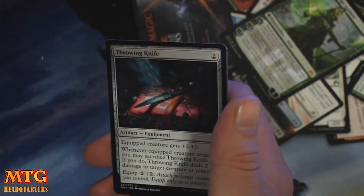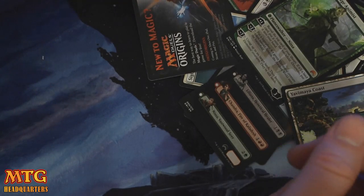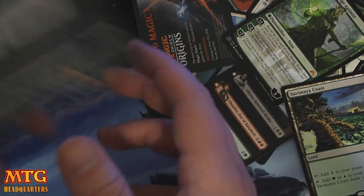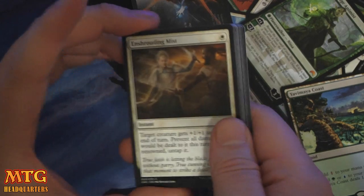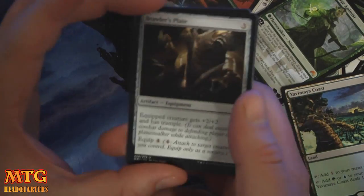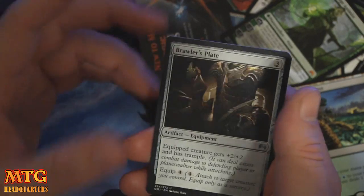Whirler Rogue. Throwing Knife. Blight Caster. About halfway through our box. Hey, if you're new to the channel, I'd love if you subscribed and hung out with us. Trying to add all sorts of new content and diversify a little bit. Got a Patreon going — I'll provide a link in the description below. If you want to help support the channel, I would greatly appreciate it.